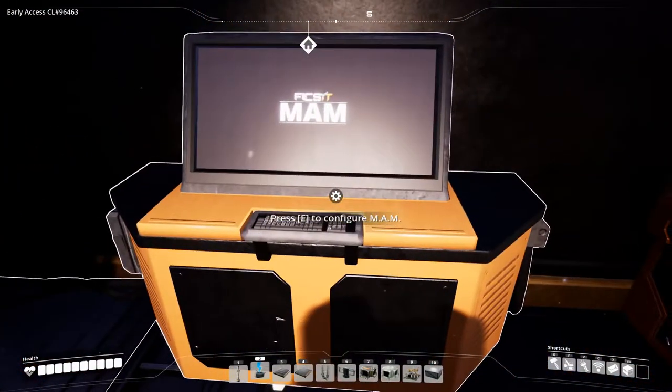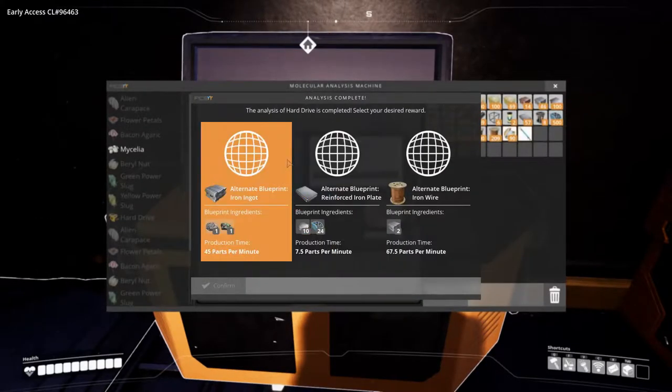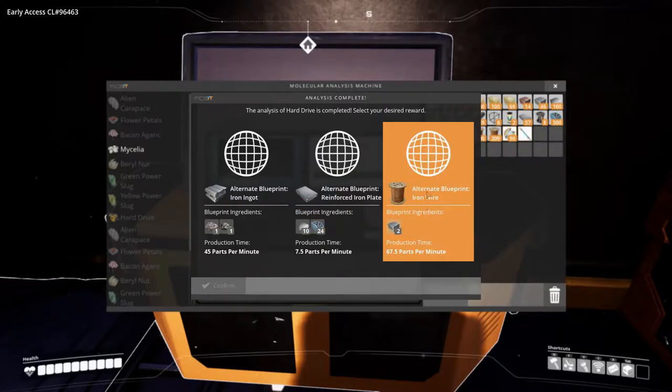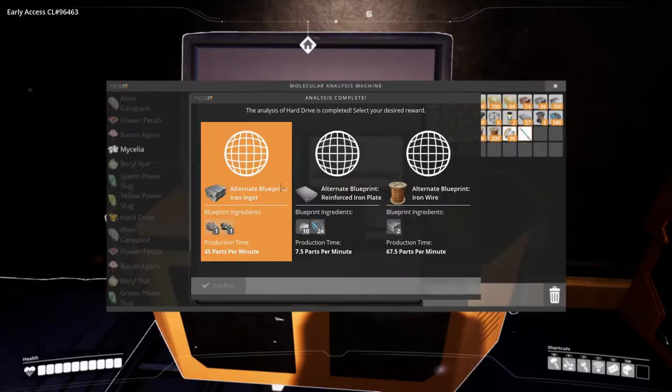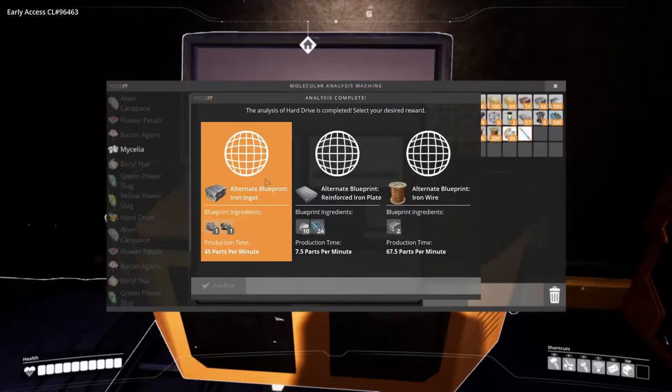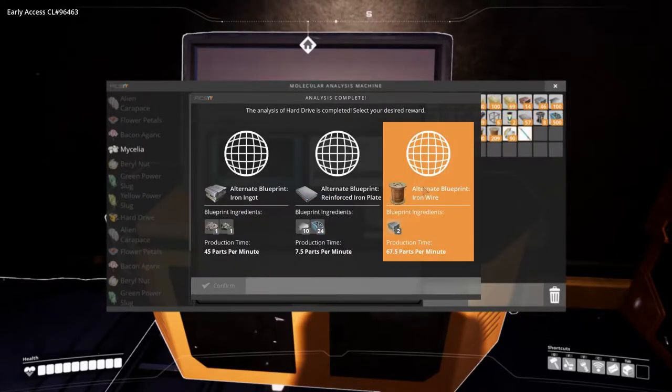So instead of setting up production first and then finding out we have a cool new alternate recipe, let's just find out first. We have one for iron ingots, one for reinforced iron plate — we already have the stitched iron plate which I really like — and then we have one for iron wire. I don't want to use that one. I think we'll take the alternate blueprint iron wire and be happy with that.